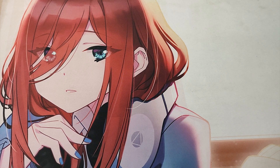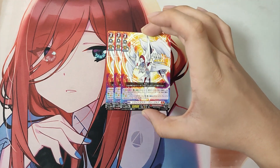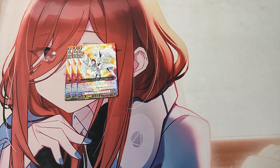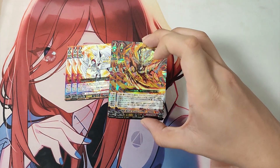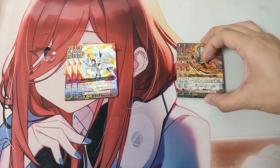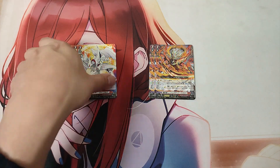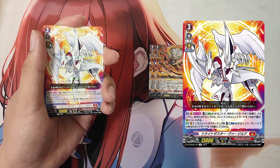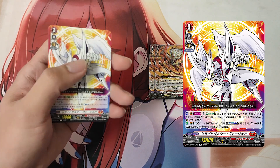And now for the Grade 3 lineup. For the Grade 3s in this deck, we are playing: 3 Grade 3, Relight the Star Virgila; and 2 Grade 3, Force Ember Dragon Red Exert Dragon. Since we already explained Relight the Star Virgila during the ride deck portion of the video, let's skip ahead.